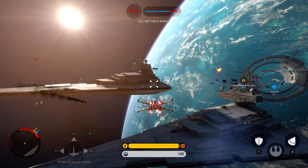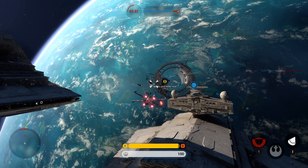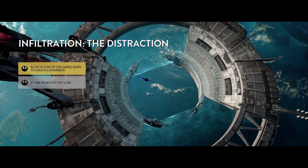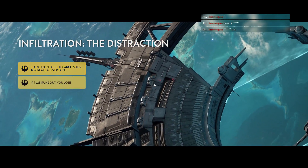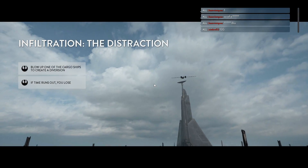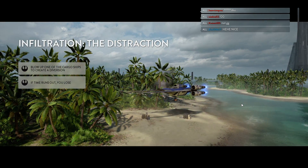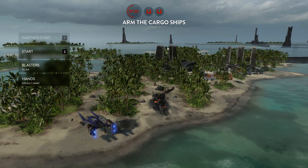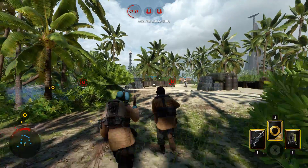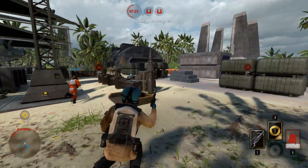All wings, it's now or never. Get those U-wings through that shield gate. We're through. We'll land not far from the rail speeder station. Once we're ready, we'll advance and create a diversion for the Imperial forces. Rebel troops, you need to fight your way towards the rail speeder station. Distract the Imperials by planting an explosive device on one of their cargo ships.